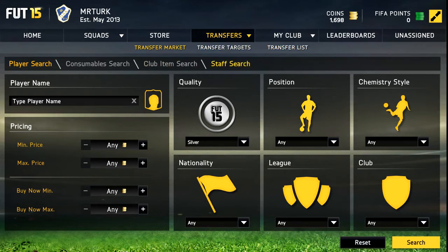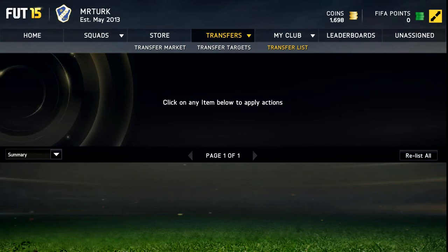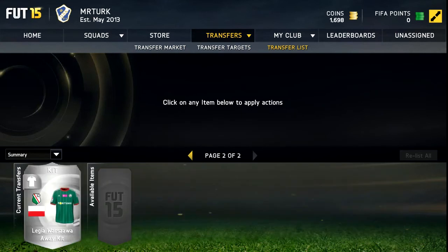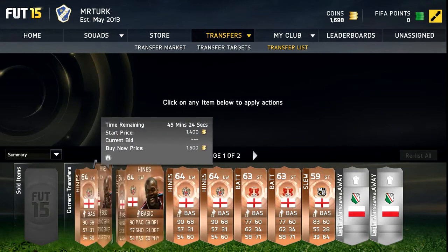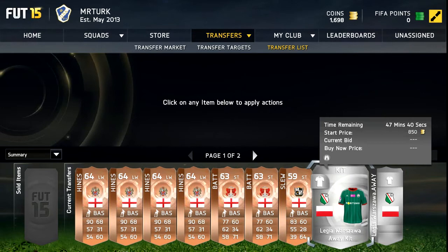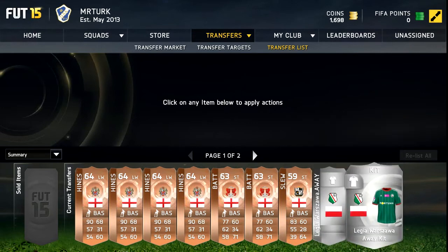When I do get the game I will have a squad and some coins, but first I need to make these coins to do squad builders basically. So without further ado, I'm going to cover two methods this episode.